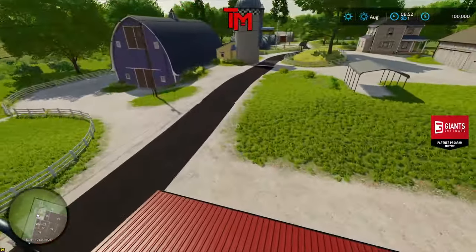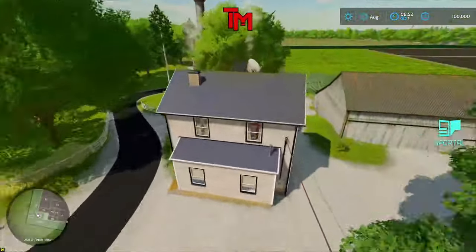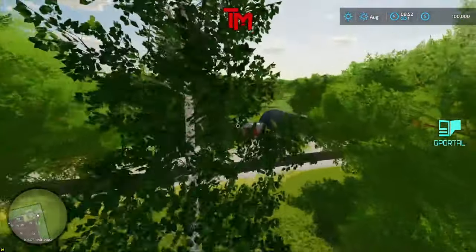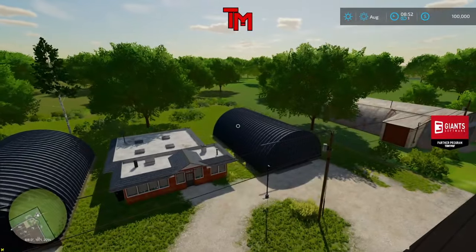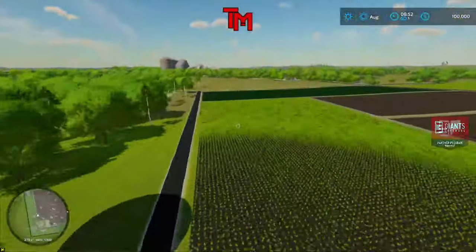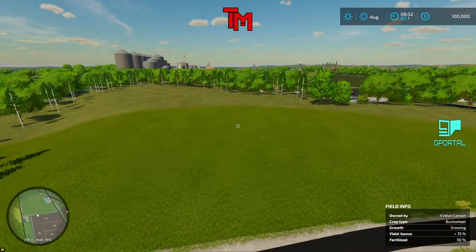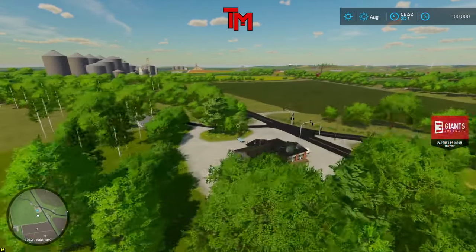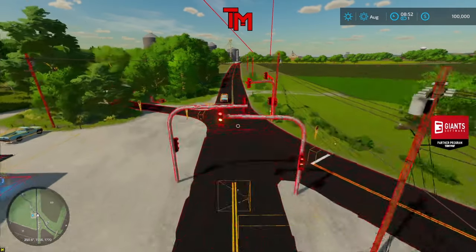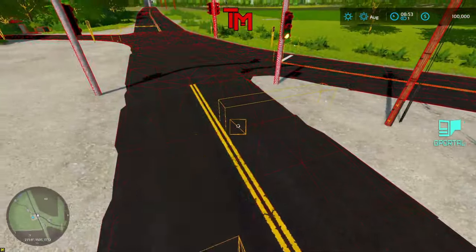I think the last time I was on this farm was that silage challenge we did. This is very vibrant, much more alive. Here's the end of the map, but the fields haven't really changed so it's still familiar. You have street lights here — looks like we got collisions on the stop lights. Squiggles is gonna kill me!